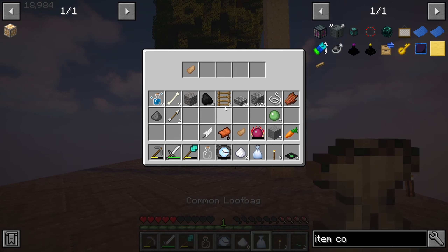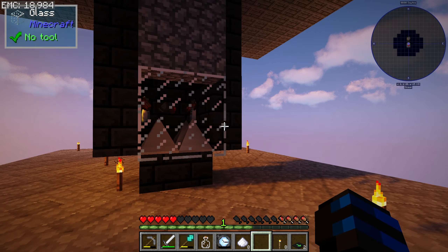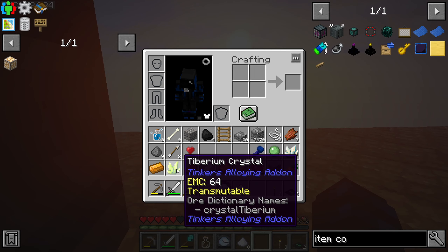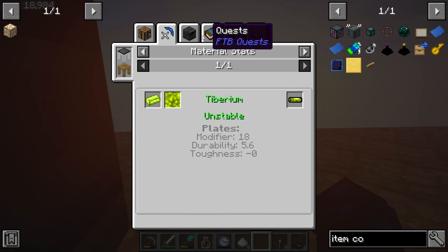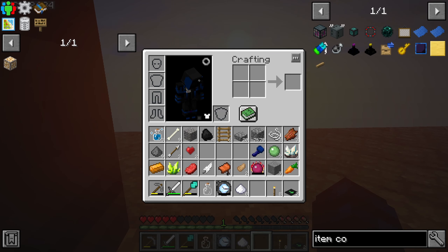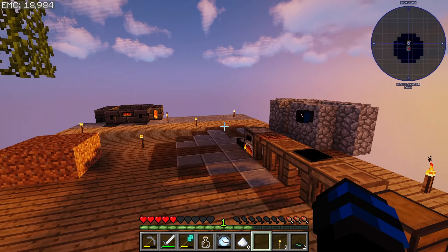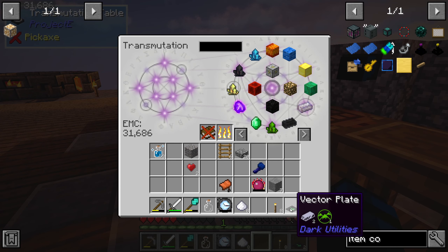I can access the loot bags and boom — now we should be getting some loot that might be useful. Gunpowder — okay, well these drops hopefully... the goal is to get things that are worth a lot of EMC. What are these used for? I have no idea. It's like a tool part maybe — this is a really good material, or maybe it sucks. I've never actually heard of that material. Seems pretty common so I'm just gonna turn it into EMC — we can always turn it back, right? I'll just clean up my inventory.